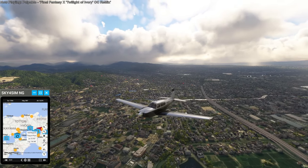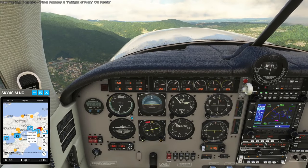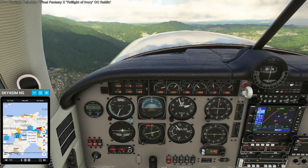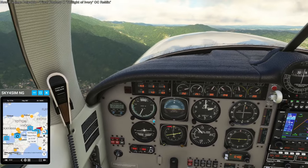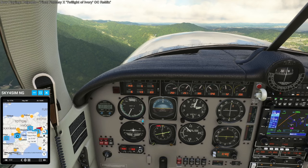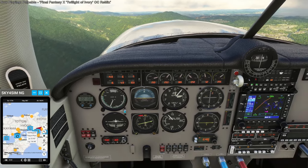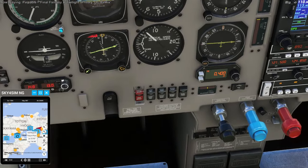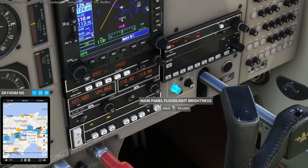I still haven't had the photo scenery for this area yet. Please, let there be good winds to push us — it's not working very well right now though. Right now the wind is against us, but it's not too strong. We probably want to go pretty high up for fuel efficiency. However, I don't think this is a pressurized cabin plane.